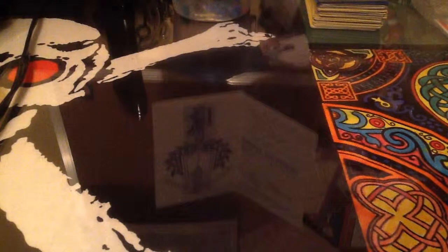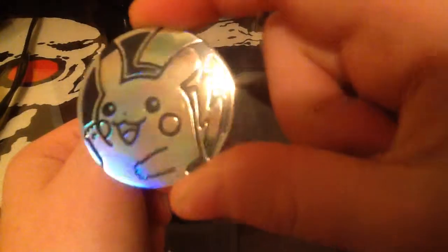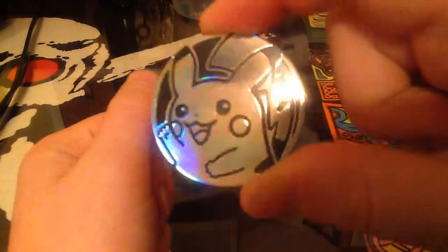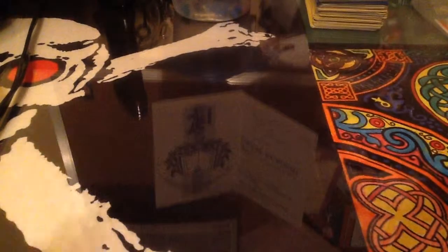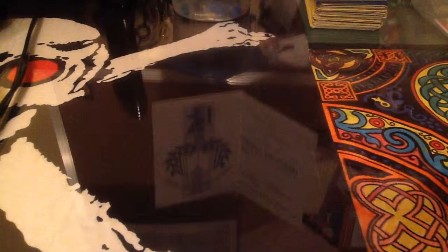Here is the coin, if I can pop it out. It's a Pikachu coin — get a good shot. And then we'll go on to the packs. We have one Blastoise, an Evangelical, and an Exernus.